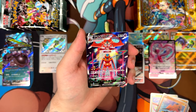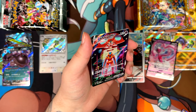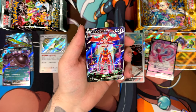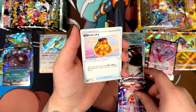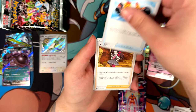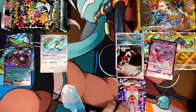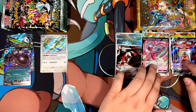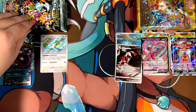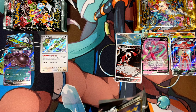Here is our special art rare — the Deoxys VMAX getting beamed up or beamed down by Orbeetle, with the planets in the background. This is very, very nice. So here we have our special pull for V-Star Universe. Not to say we can't get an additional super rare, because certain boxes give you an additional super rare — most of the time in the form of a full art trainer. But we'll see. That is our special art rare pull for V-Star Universe.